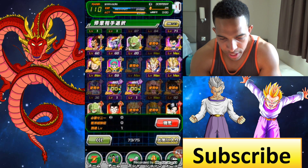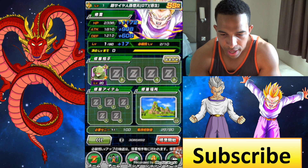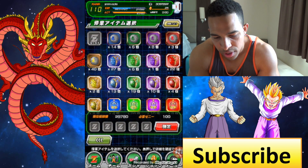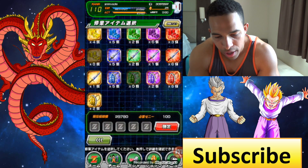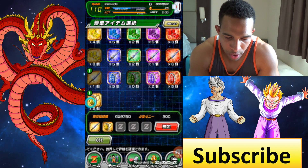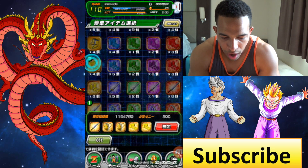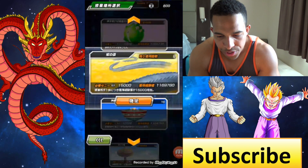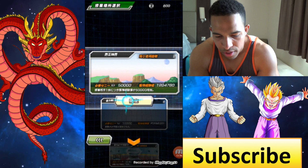Who can I feed into him? Let's give him this guy. And let's see if we have any physical Z-Swords. Let's see what we can do here. Oh, we have one Z-Sword, and we have two of these. I'm not really going to be able to give him a lot of levels — 60.